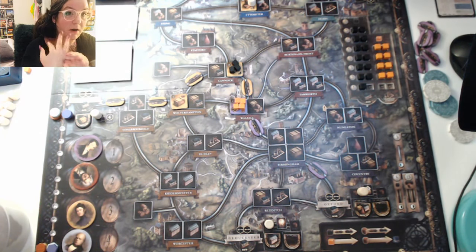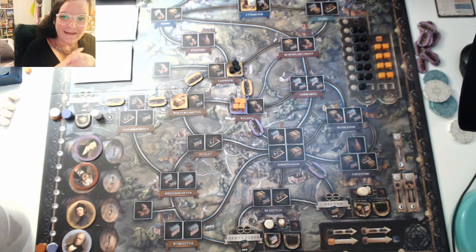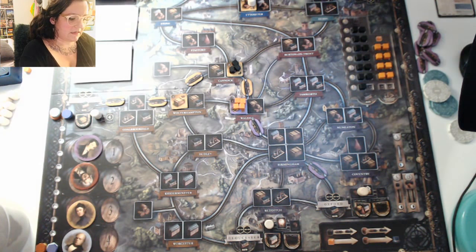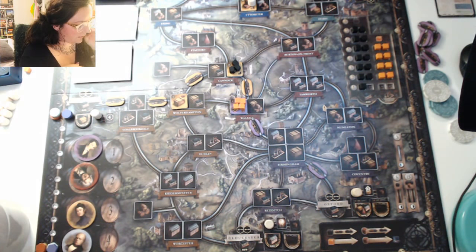The most important concept to learn is the difference between what is part of your network and what you are connected to — they are both very different. So brass Birmingham is the follow-up to Brass released in 2007 by Martin Wallace. In my opinion this is a better version of the game. There is the addition of beer as a resource, which I really like, as well as variable market tiles that change things up. I personally prefer this version to the original.